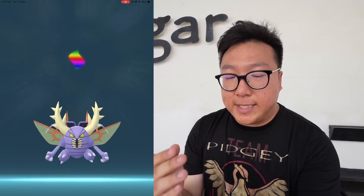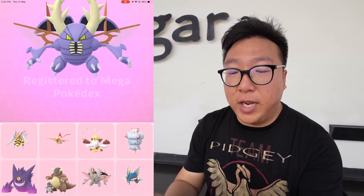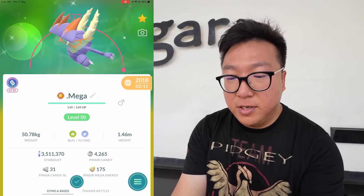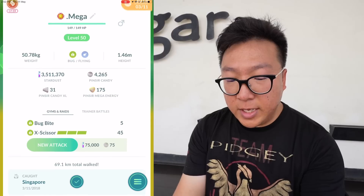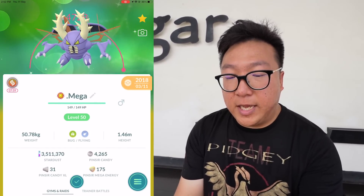Here we go — doing the evolution for the shiny Pinsir. It goes up to over 4000 CP. One thing to note: the attack stat actually goes up to 305, which is higher than even Mewtwo's base attack of 300. And it's a bug and flying typing Pokémon. Oh my god, it looks so nice — like an animated Digimon-looking Pokémon in shiny form. X-Scissor is what you want to have.